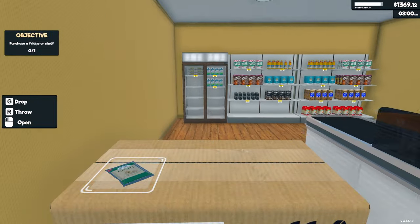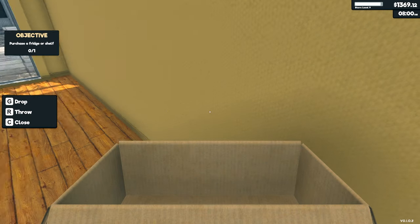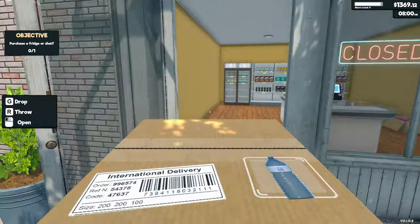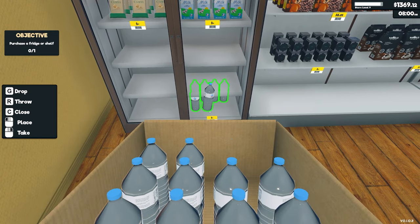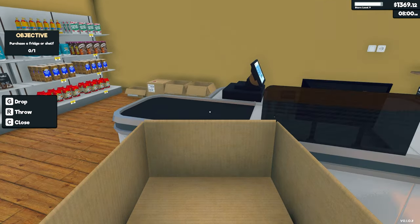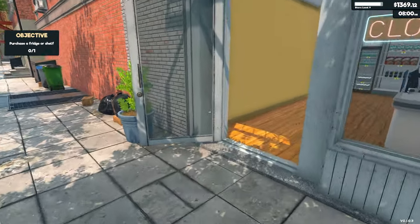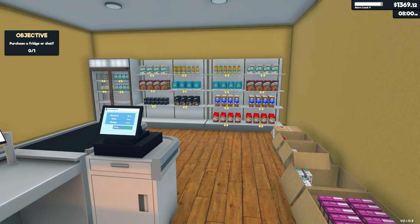We're close to level 10 and I want to hire a worker. Workers cost us $80 a day so we've got to be making a good profit. Let me throw some cheese in here. I hope everybody had a great day — thank you so much for joining me. I think they did a really good job with this game — I haven't found a bug or anything.